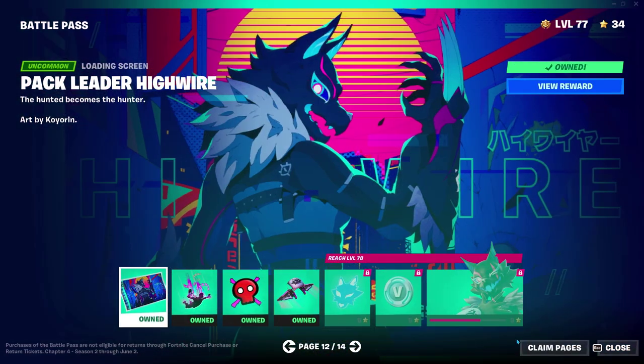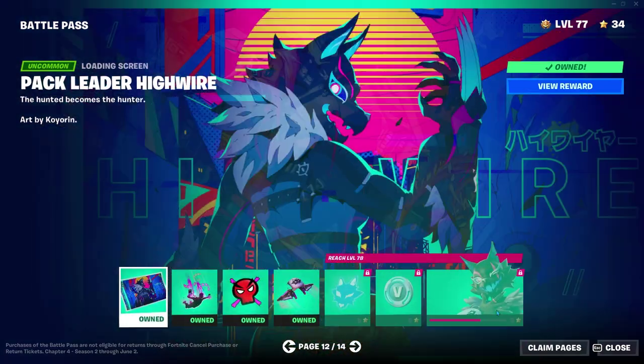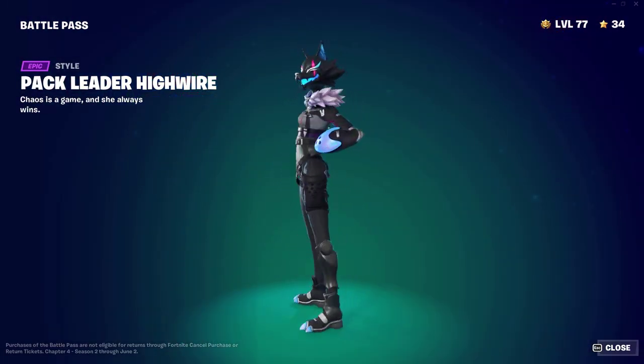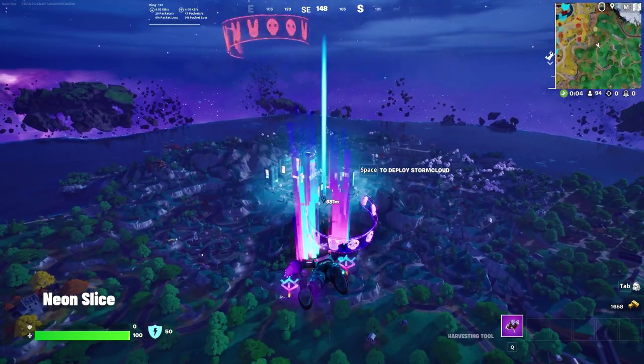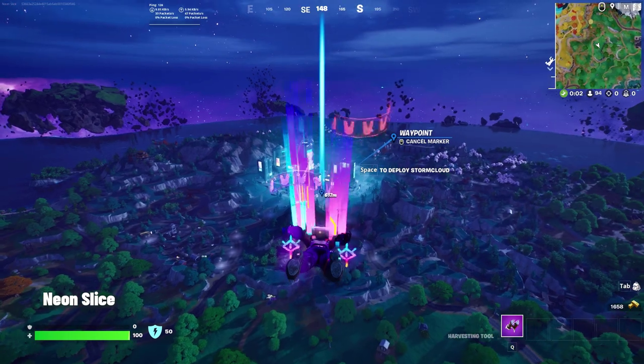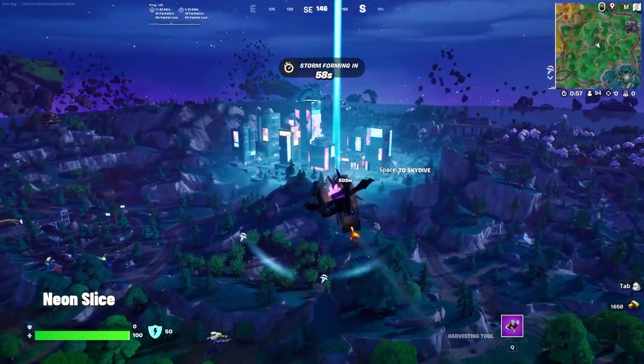I don't personally like this one right here — the Pack Leader Highwire. I don't like the mask, personally. I'm using her with her full set. Her contrail, which you're looking at right now — it's pink and blue, of course. The basic colors of the future.